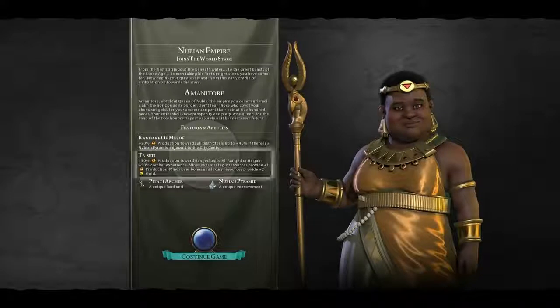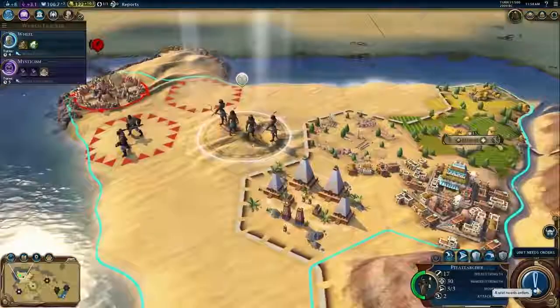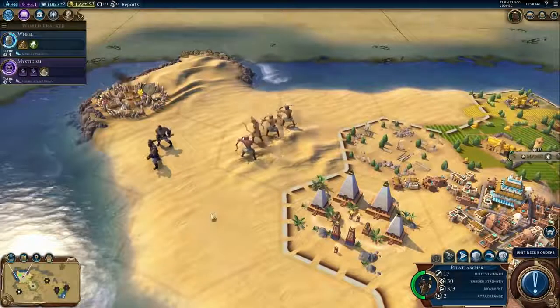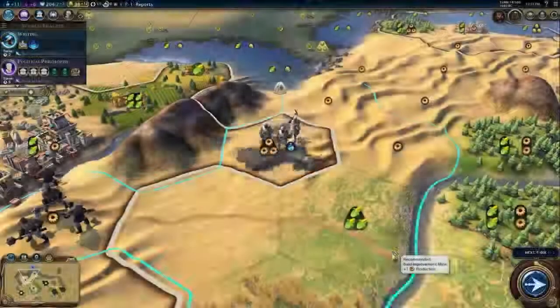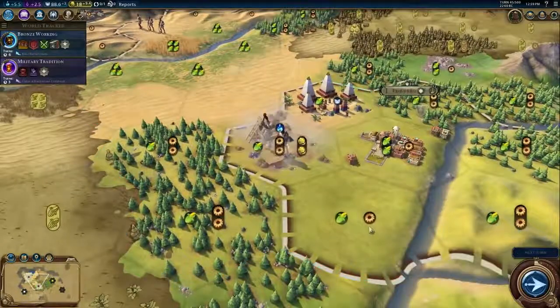Nubia's unique ability is Ta Seti. They get bonus production towards ranged units, and all ranged units gain combat experience faster. Mines give bonus production over strategic resources and bonus gold over luxury resources.